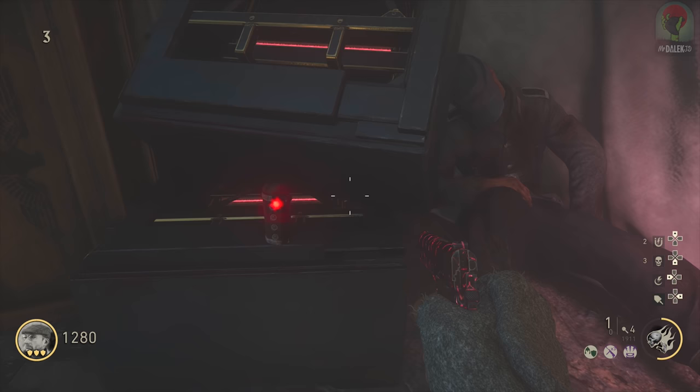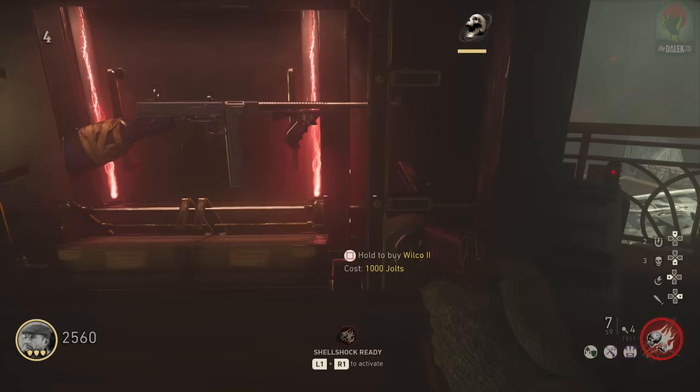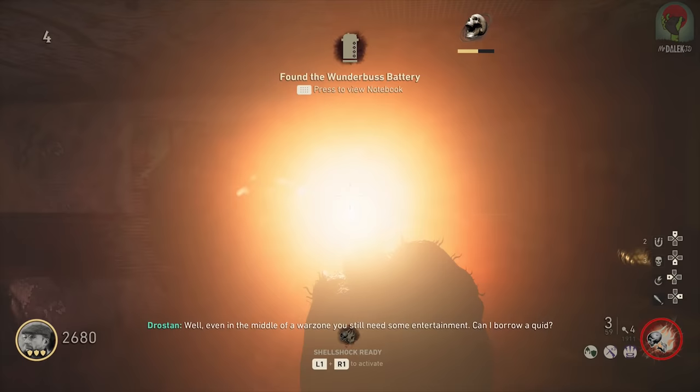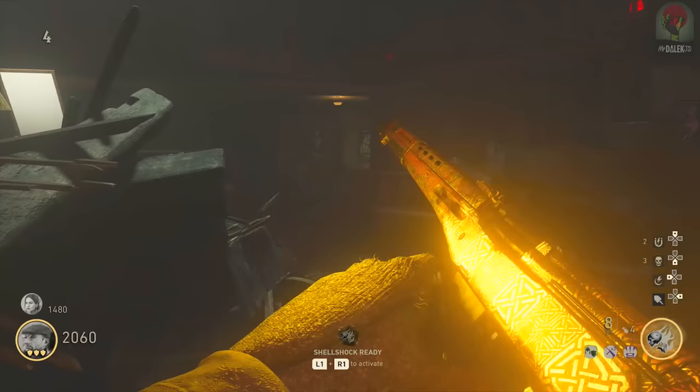If it's not there, it could be in the theater, which is going to be near the M1928 wall buy. Simply go into the theater, make your way up the left side, and just to the right of the wall buy you may find the battery there. If it's not in either of those locations, make sure to open the description. But once you've got yourself the battery, you don't want to go ahead and complete some of the main easter egg quest — these steps aren't hard by any means.